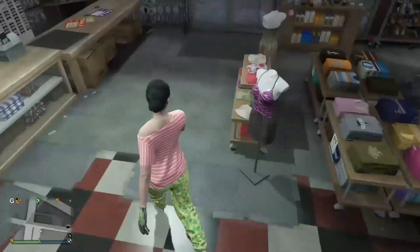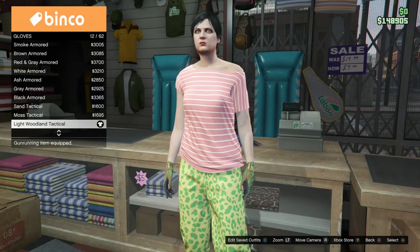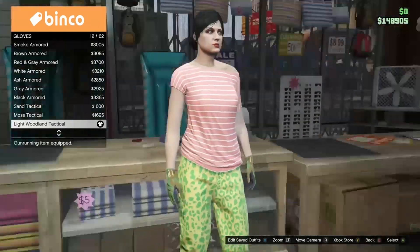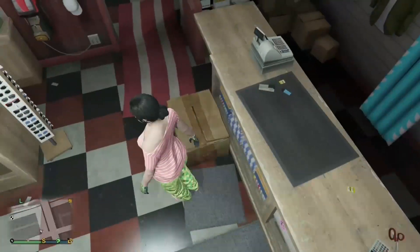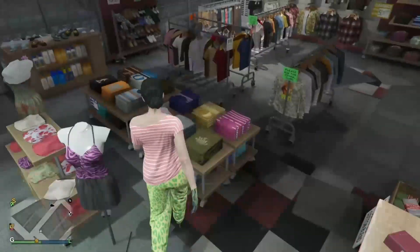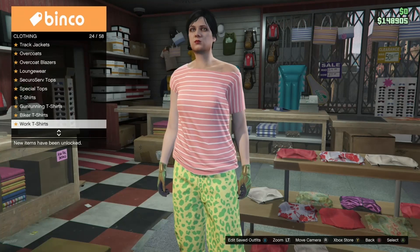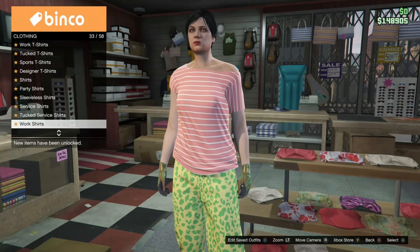These are the two outfits you're going to want — I'll show you all the clothing you'll need. First, you're going to want to go over to the gloves and pick the light wooden and tactical, which is number 12. That's going to be on both of the outfits. Next, go all the way over to tops and pick off-shoulder tops — I accidentally went past them in the recording, so we'll find them in a second.